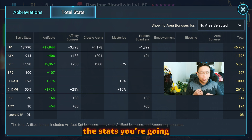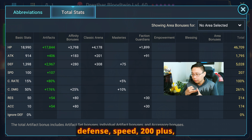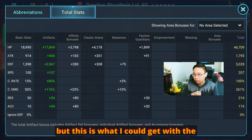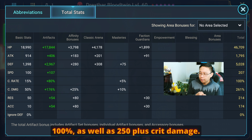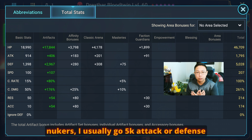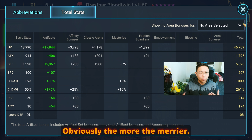If you do want to build him as a nuker, the stats you're going to be looking for are defense — around 5k defense — speed at 200 plus, but I usually go for 220. You want him crit capped at 100%, as well as 250 plus crit damage. With my nukers, attack or defense based, I usually go 5k attack or defense and 250 crit damage. Obviously, the more the merrier.